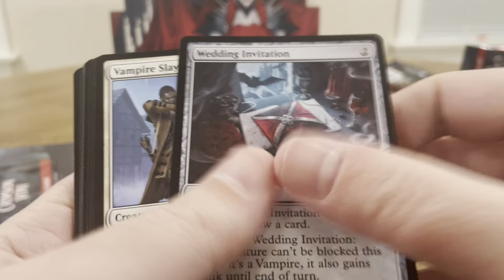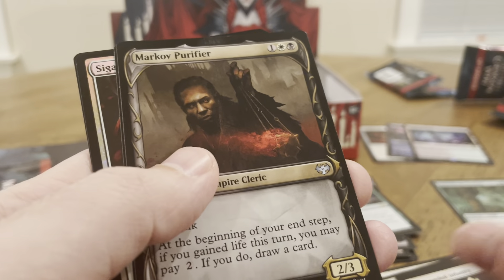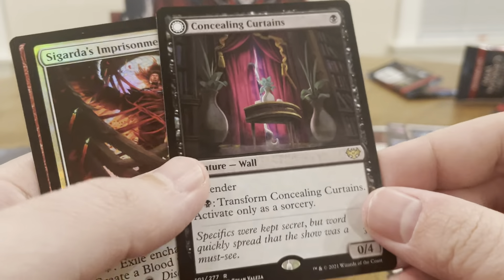Aura of Hospitality — 3/4. Uncommon, uncommon, common, common. Markov Purifier. Concealing Curtains — I like this. It's black for 0/4 defender.